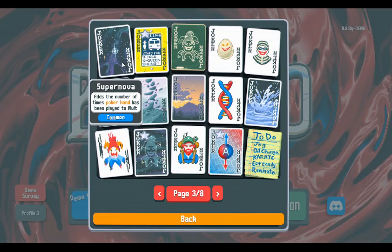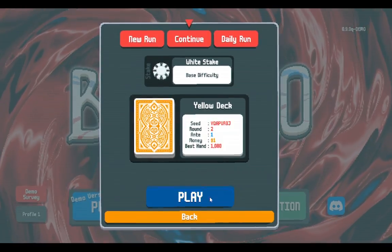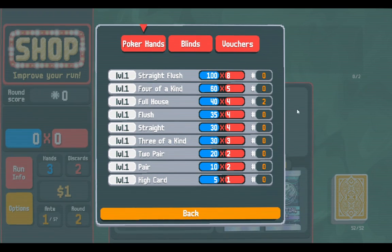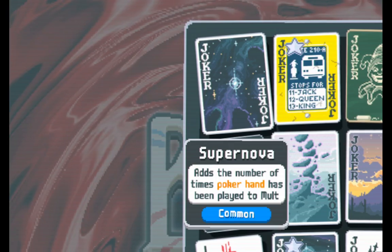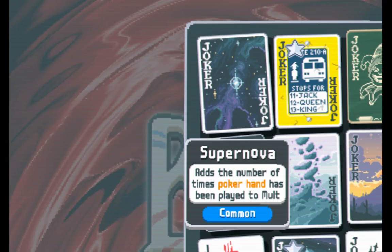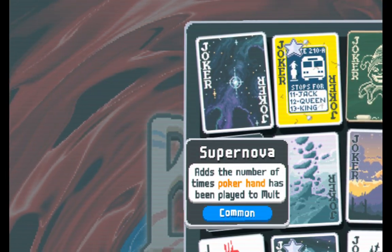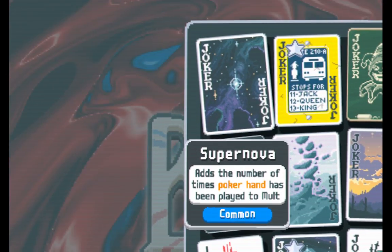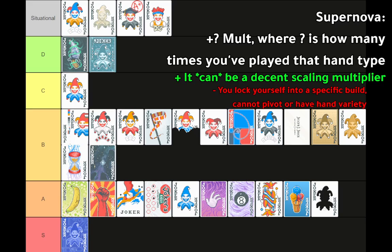Supernova: adds the number of times a poker hand has been played to mult. For example, if I played a full house twice, that number is two — and it slowly goes up. If you're playing a variety of hands, it usually doesn't go above fifteen. You have to specifically play a single hand over and over, which is already narrow, and then you're locked into that build. Even best case — getting thirty mult — you have to hope that wins you the rest of the run. Or you play a high card build where you don't have higher expectations anyway. It goes in the situational pile.